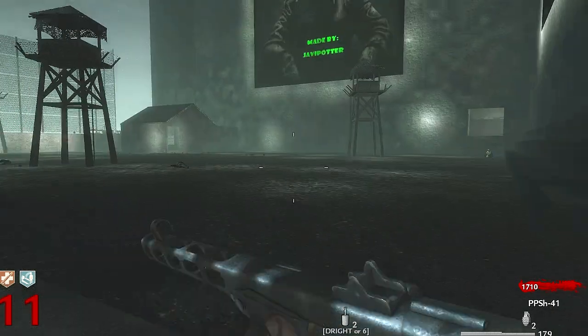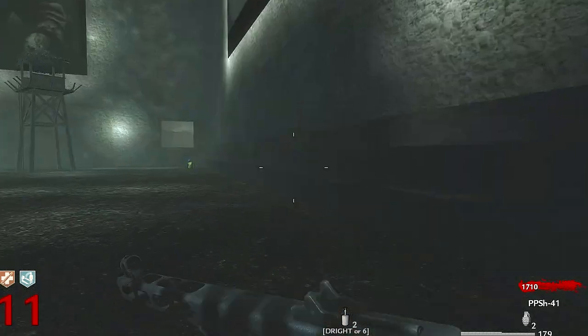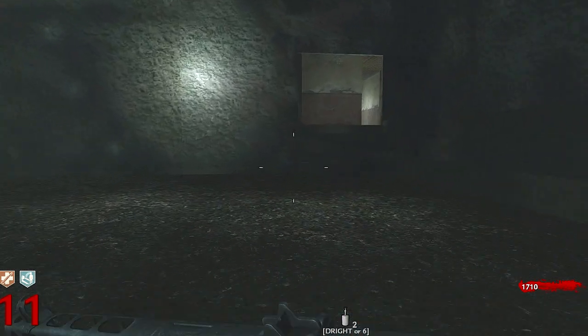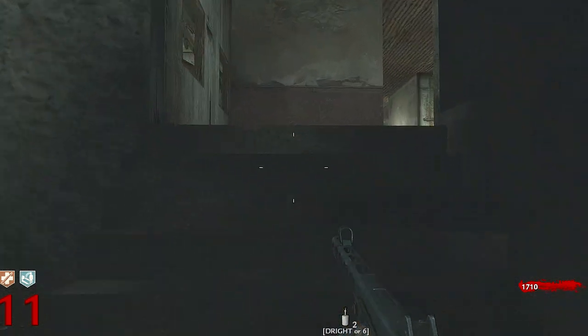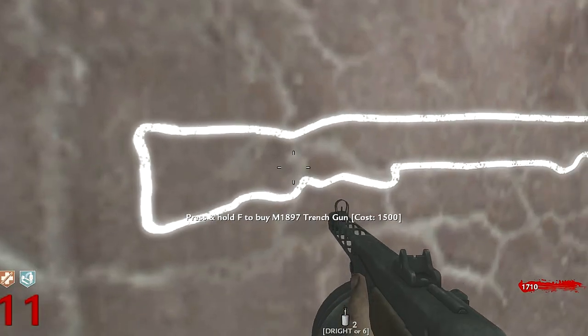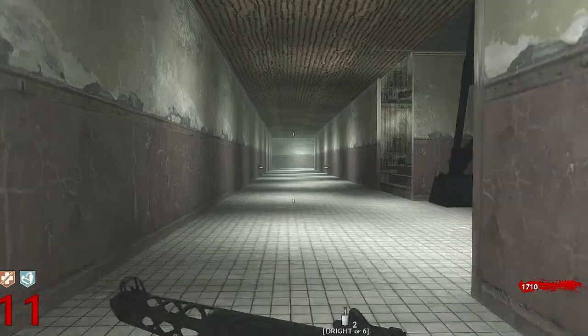It took me forever to find where Juggernaut was, but I've got this whole map opened up, which is pretty bitching. So I figured I'd just kind of run through it really quick here. Anyway, the dogs come — you need that trench gun right there. That trench gun is the boss.